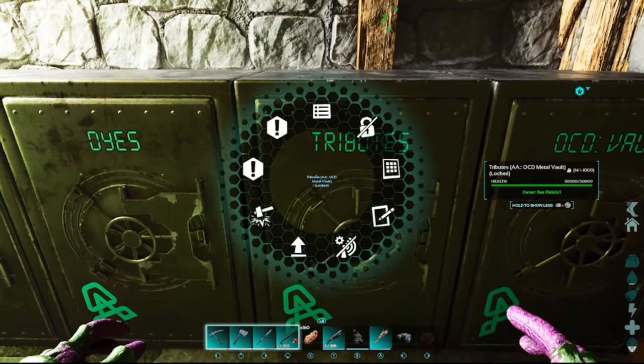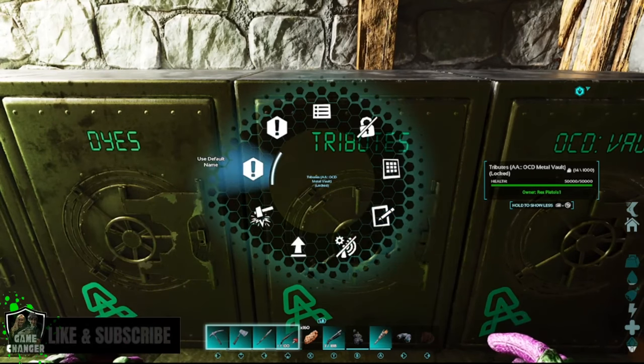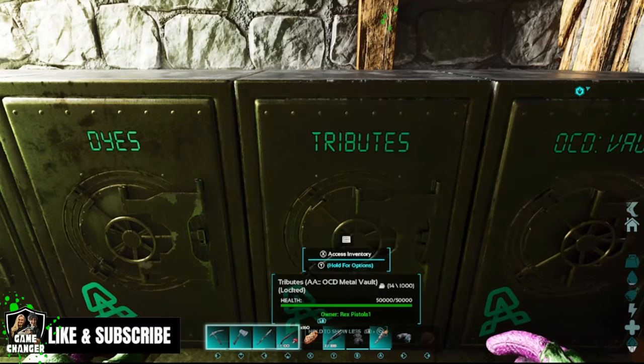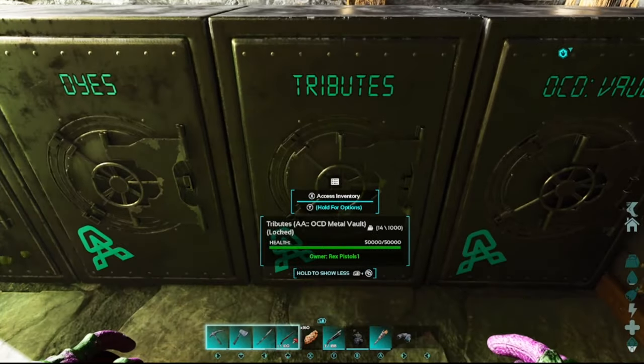If you look on the wheel and hold Y, you can use the default name, or change it to a custom name and your custom name will show up on the storage unit. So you don't have to keep putting signs on them or anything like that.